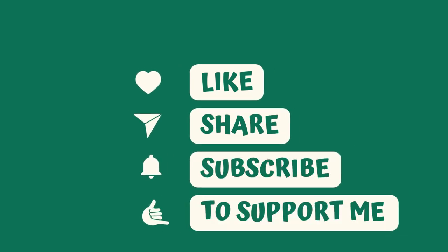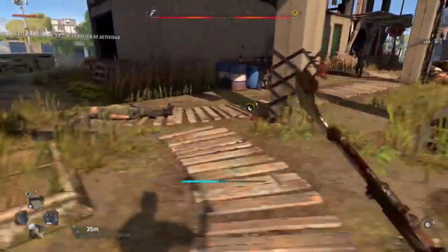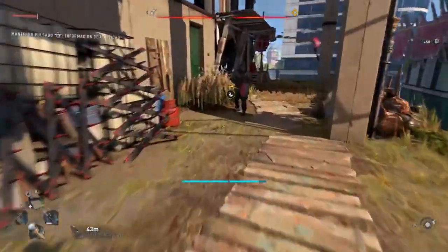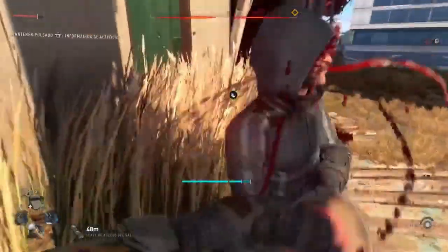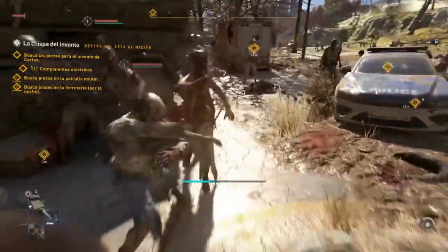Welcome to Joystick News, where we talk about the latest video game news and updates. Today, we're discussing Dying Light 2's latest update, the Gut Feeling Update. This update has brought several improvements and new content to the game, with a focus on adding physicality and brutality to the combat system.